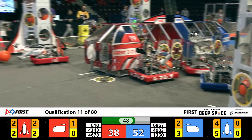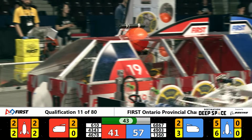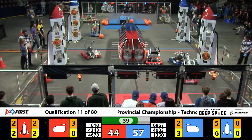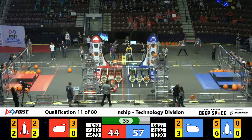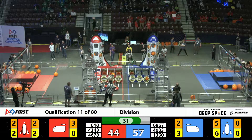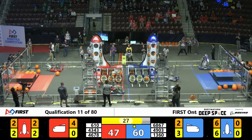38-52, still a blue alliance edge. And here come the Mustangs — they place it in, they score. They're just one piece of cargo away from finishing off that rocket. 6-10, a placement into that cargo ship for three points. Mustangs looking to finish off that rocket. Orbit going to shoot and score, and they do. 6-10, another score.